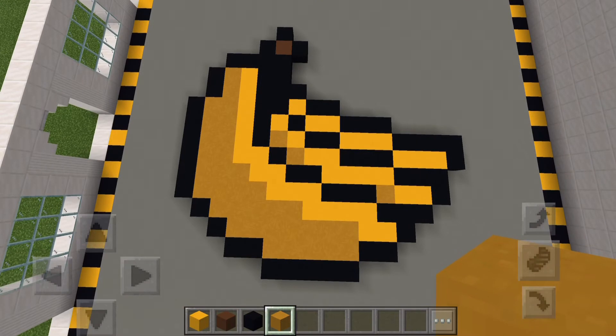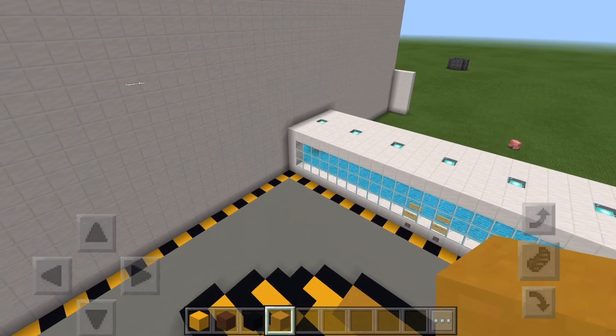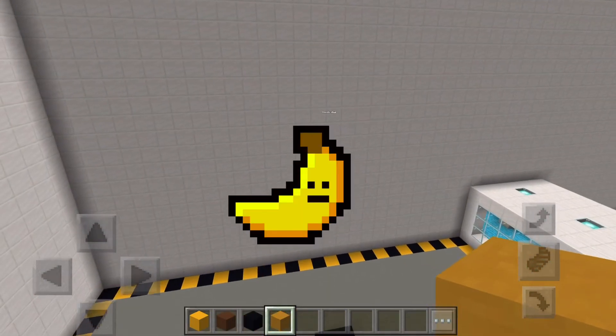That looks okay I guess. I'm gonna build a second pixel art — I'm a cool kid. I don't have enough room so I'm going to build it on the wall instead. We have 11 minutes and 30 seconds left — this is easy. This is the next banana I'm gonna draw: hashtag banana man.